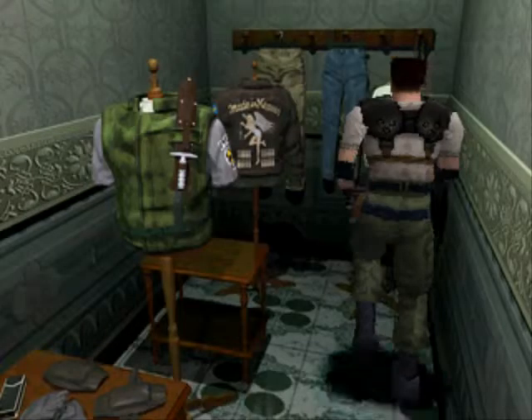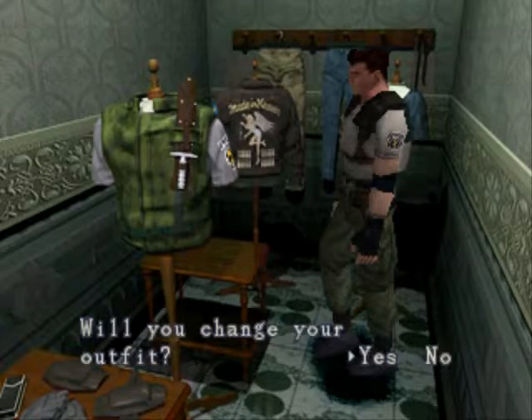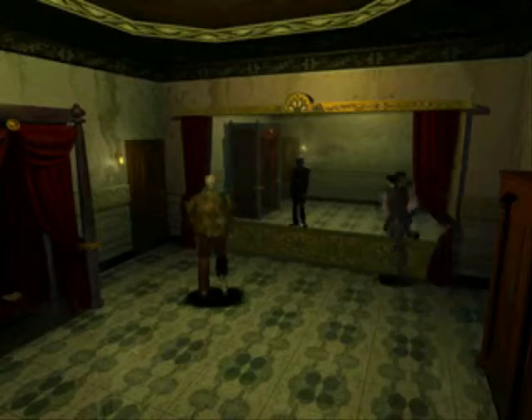I got bitten earlier so I took that herb, and we're going to put this one in the safe. Let's go in here and change our costume. There's one outfit that fits you perfectly - will you change your outfit? Yes. I found something - it's powerful, especially against living things. Snake stole the quote, but Snake couldn't have said it any better. Bye zombie - we're not coming back to see you.